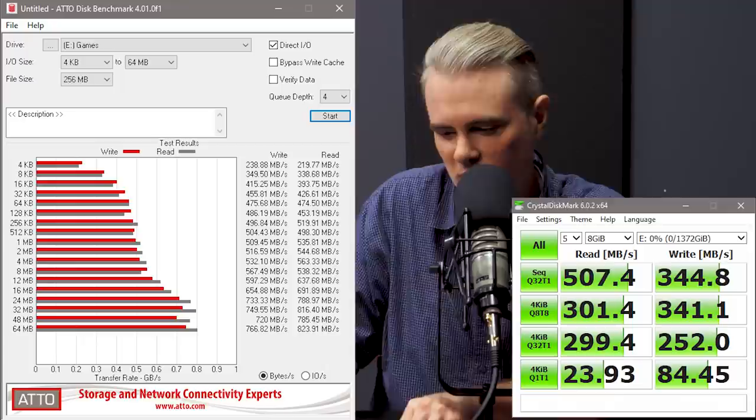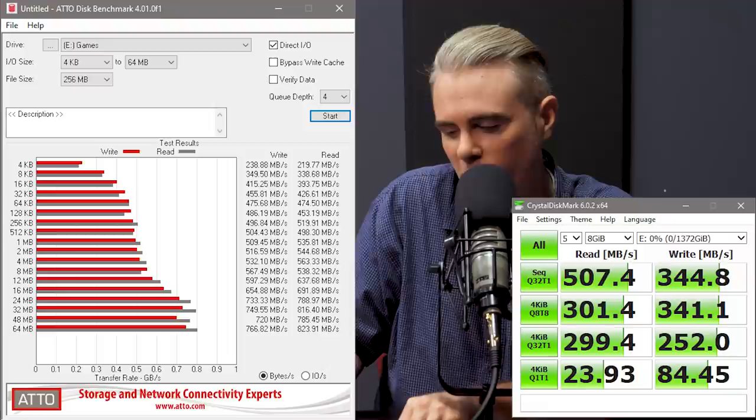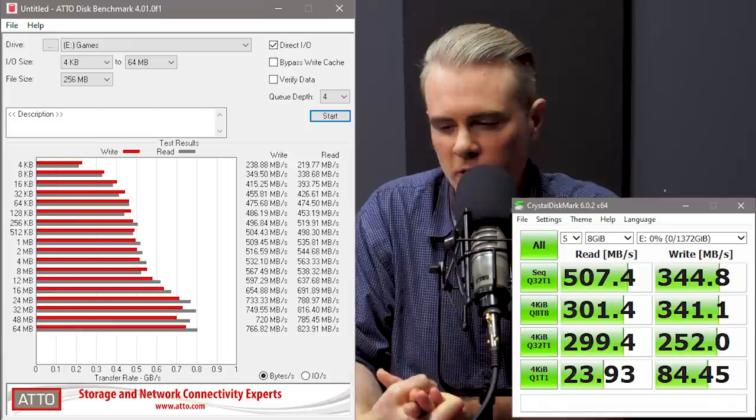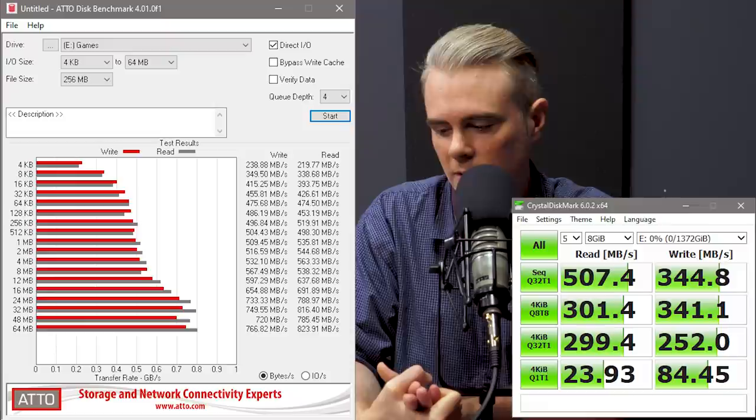Moving on to the ATTO benchmark — moving up into larger file sizes, you can see the numbers are wildly higher than the Hynix. I don't know 100% if these numbers can actually be trusted, or if the underlying testing methodology of the ATTO application actually knows what to do with a storage space of this style. You do get faster sequential reads than random reads, so I guess it is possible that these numbers are valid — but I'm no storage expert here, so I'm going to say these are maybe trustworthy.